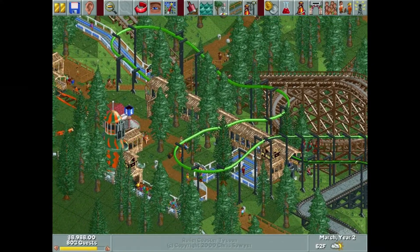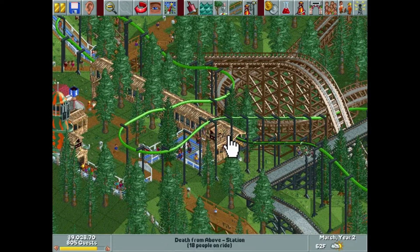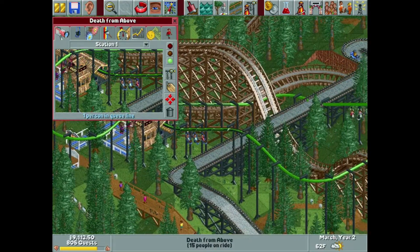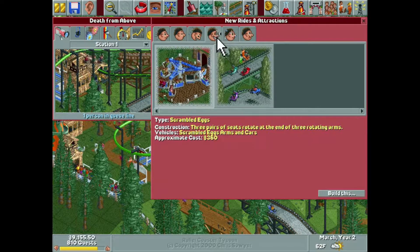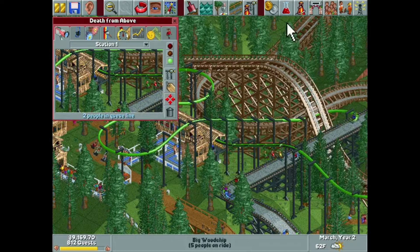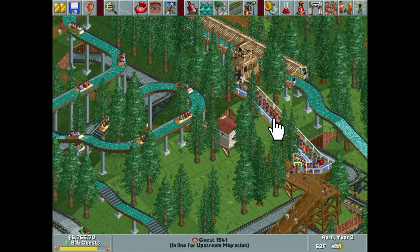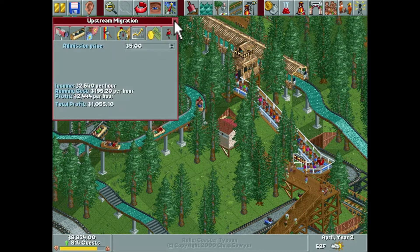What's up ladies and gentlemen, my name is Dr. Ddub and welcome back to another episode of Let's Play Roller Coaster Tycoon. Last episode we built the Death From Above, which is a very simplistic suspended single rail roller coaster. And we also built Upstream Migration, which has been pretty popular since we opened it. Log flumes almost always are, so that is no surprise there.